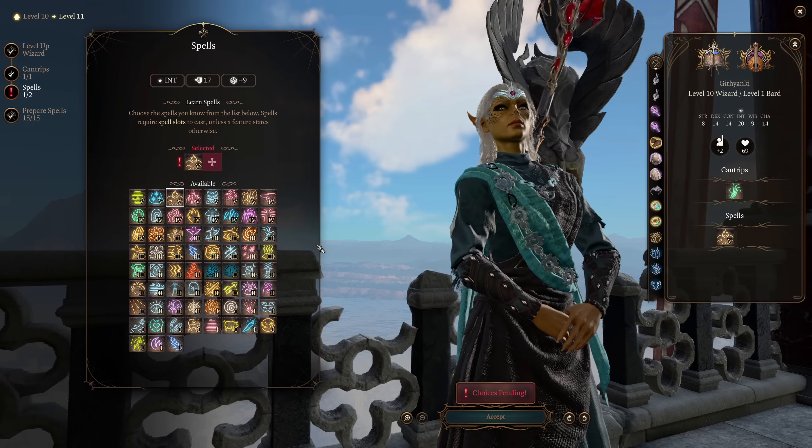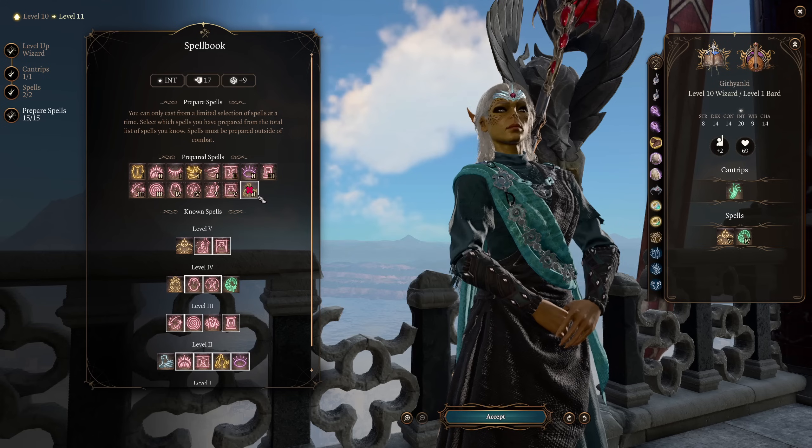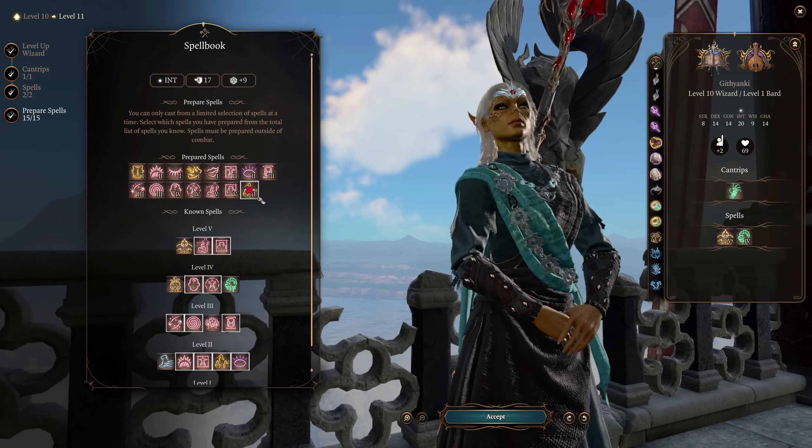Feel free to pick whatever you like for another spell option — it really doesn't matter. Considering the weapon I've chosen for this build, I'm going to go with Blight.